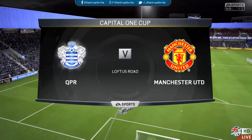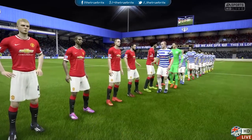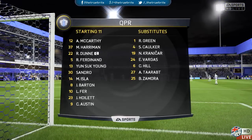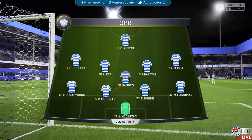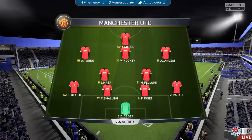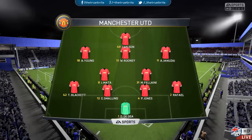We join live today for the Capital One Cup round of 16 here at Loftus Road, Queens Park Rangers taking on Manchester United. A lot of changes for Louis van Gaal's side. QPR playing a 4-5-1 with Austin up top, Hoilett on the wings, Isla and Barton in the middle, Sandro sitting in that hole. For Man United, Wilson starts up top, Falcao on the bench, Rooney just behind with Young and Januzaj, Fellaini, Mata, and Blackett also getting a start.